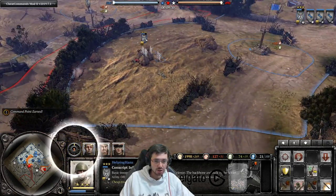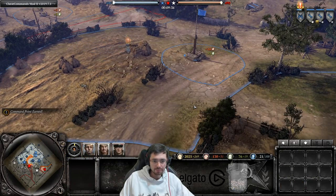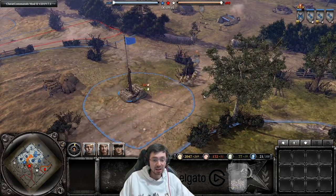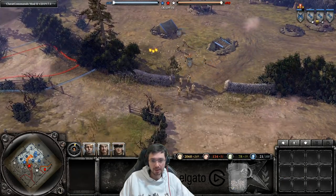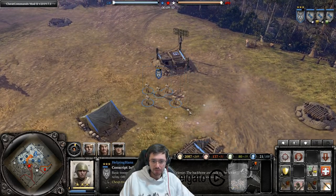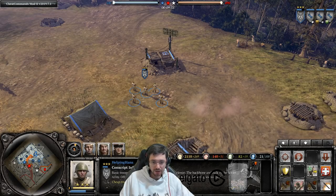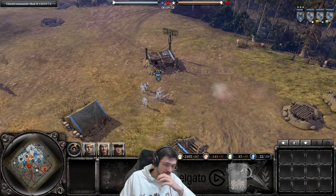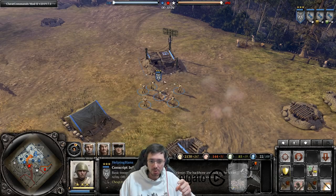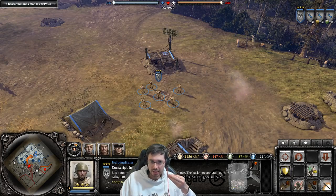When a squad gets low, press R to retreat it back to base. Squads retreating take significantly less damage and have a better chance of survival. Once back at base, press F to reinforce the squad back to full strength by spending manpower — reinforcing takes some time to complete.